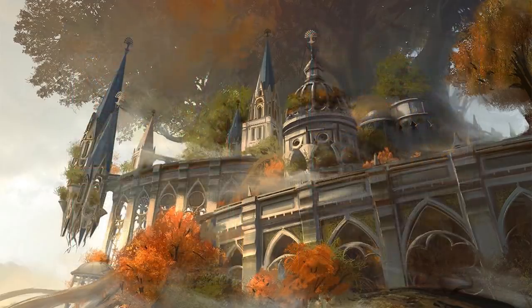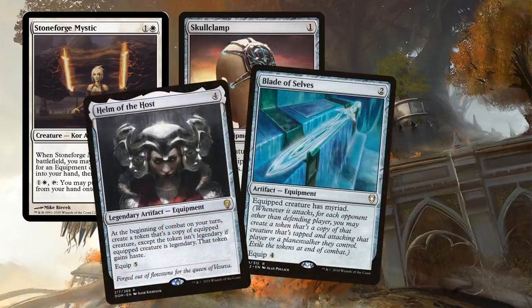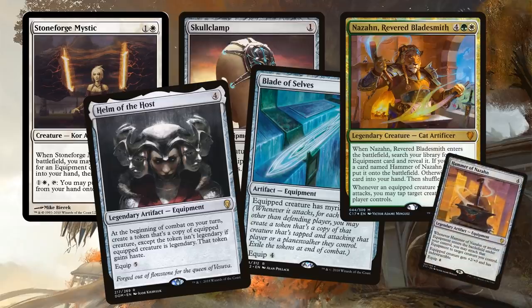Finally, we have a Stoneforge Mystic package. I was thinking about card draw and Skullclamp, but we don't have a lot of targets. Then I thought about Stoneforge Mystic - we have awesome equipment that really synergizes with our strategy: Helm of the Host and Blade of Selves. We can blink Stoneforge Mystic back, cheat mana costs putting equipment into play - it really belongs. So I included a Stoneforge package, and then while we're at it, a Nazahn, Revered Bladesmith package. Suddenly we have two equipment search effects you can blink, can recur, and then throw in the Hammer of Nazahn to give Trostani more protection and let us keep populating over and over again.